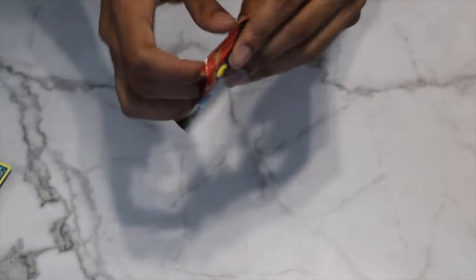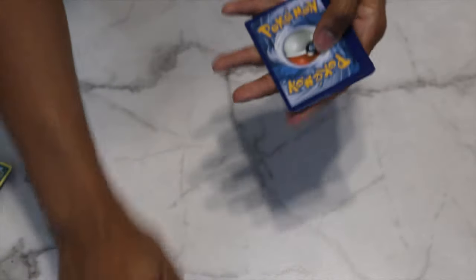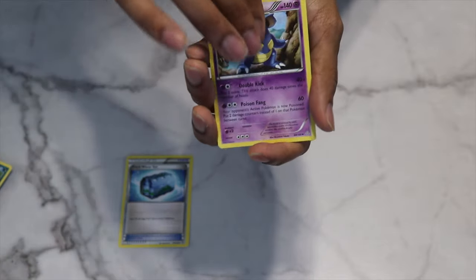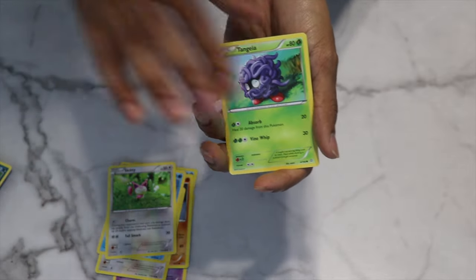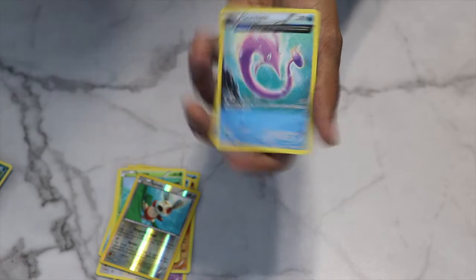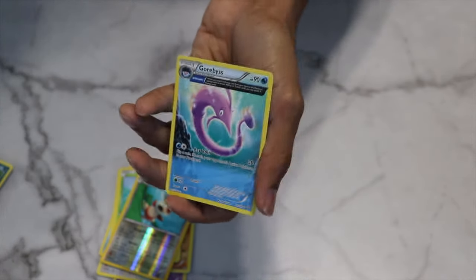Our last pack for this tin is Primal Clash. These packs open up pretty easily. Let's see what we got — I believe it's three from the back for Primal Clash. We have Freshwater Set, Nidoqueen, Cradily, Nosepass, Spinda, Horsea, Skiddy, Tangela. Reverse Holo is Spinda as well — that's the second Spinda. And let's see if we get something good. We have a Gorebyss — full art rare card right there. Pretty cool one. Not a holographic, but always nice to still see these full art rare cards.